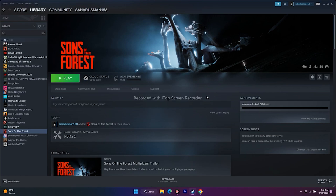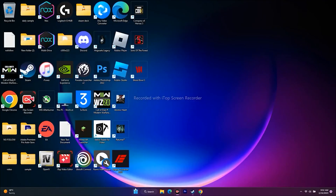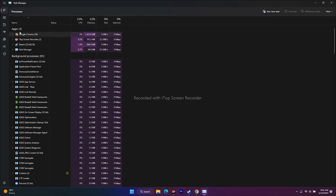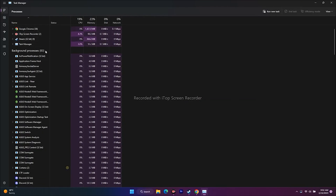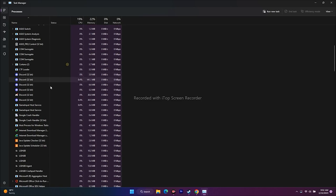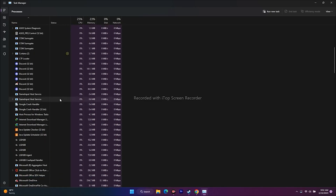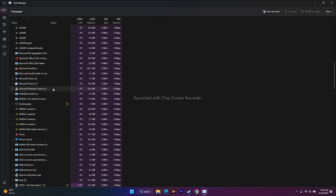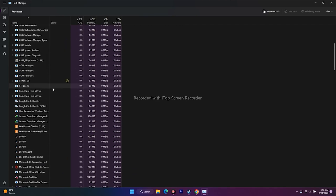The next step is to close unnecessary background tasks. Open Task Manager from the Start menu or search. You may have 80 or more apps running in the background that are draining your performance. Apps like Discord, RivaTuner, and LG Hub are known to drain a lot of performance. End those tasks one by one, then try playing the game. This has worked for many users.